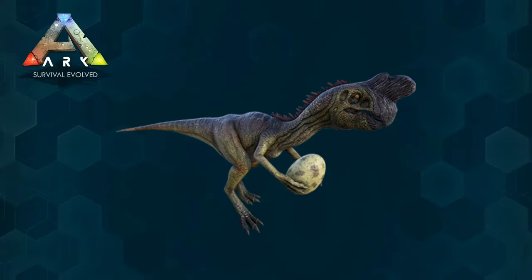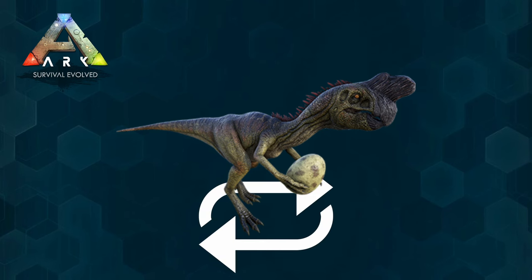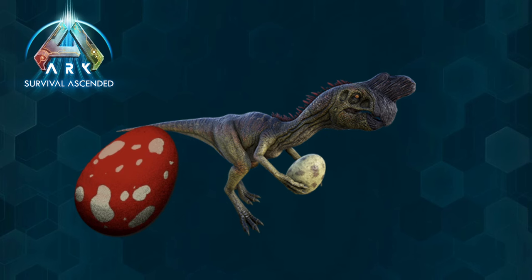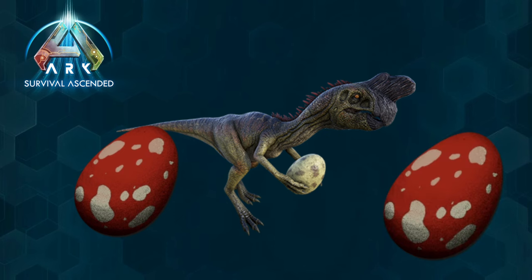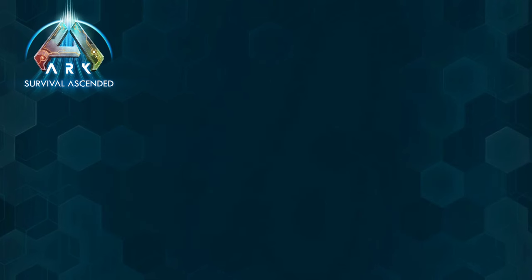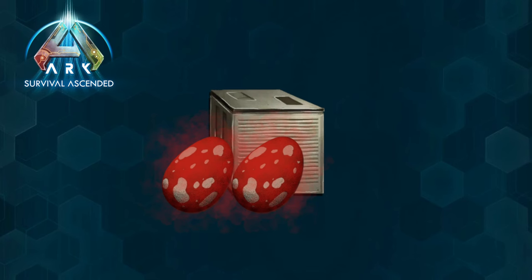In the previous game version, Ark Survival Evolved, you had to constantly set Oviraptors to wander to boost egg production. This could be a bit tedious because you had to weigh them down with stones and still manually collect all of the eggs. But now in Ark Survival Ascended they receive an upgrade — you can simply place them in your base and they will automatically collect fertilized and unfertilized eggs, storing them in their inventory. You can also filter which eggs they should leave behind, so they won't snatch your fertilized eggs while you're trying to hatch them. This is so much more convenient.